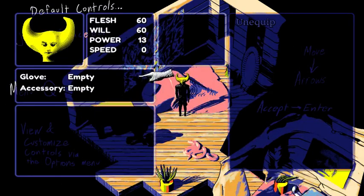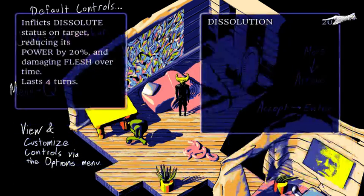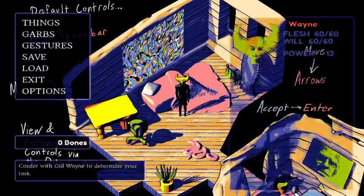Garb is Equipment. I only have two this time — interesting. Gestures — I'm going to assume that's Magic. Dissolution: inflict Dissolute status on a target, reducing its power by 20% and damaging Flesh over time. So it's like Burn from Pokemon.